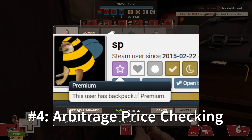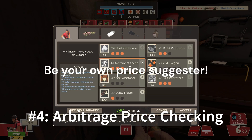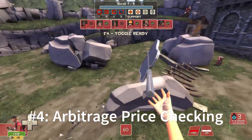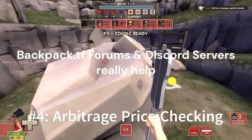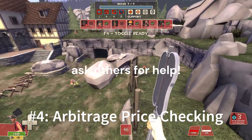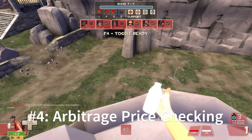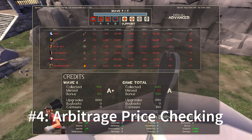For those with backpack.tf premium access, the ability to track item histories becomes an invaluable asset. This feature allows you to effectively become a price suggestion, analyzing past sales yourself to deduce a fair market price. Learning how to effectively utilize this tool can significantly elevate your trading game, and resources like the backpack.tf forums or Discord can be great places to start. Sometimes the best resource at your disposal is the collective wisdom of the trading community — don't hesitate to reach out to fellow traders for a second opinion.